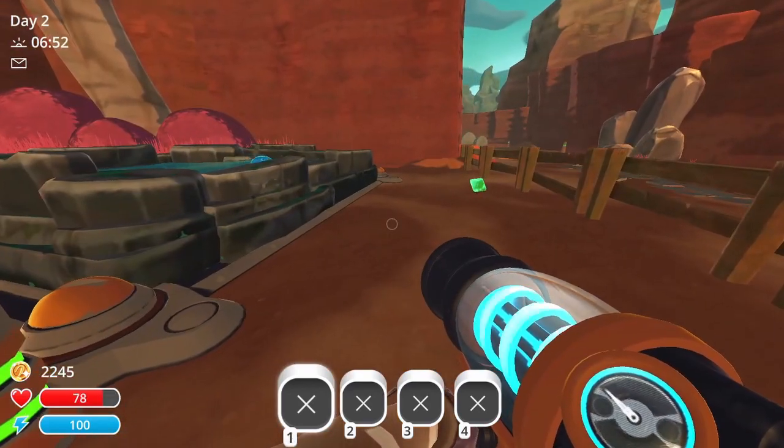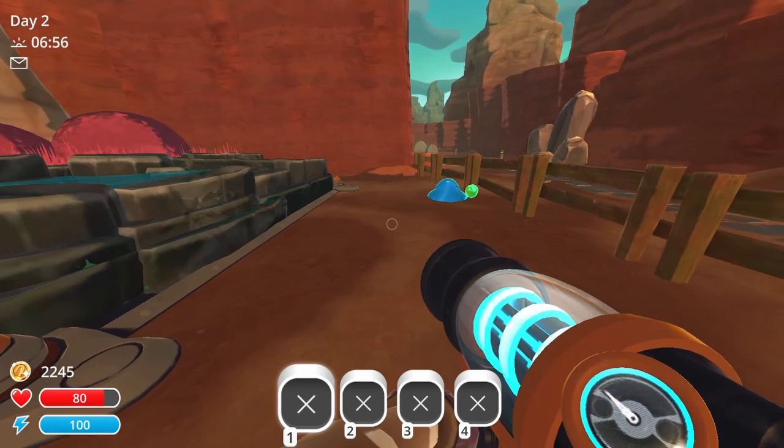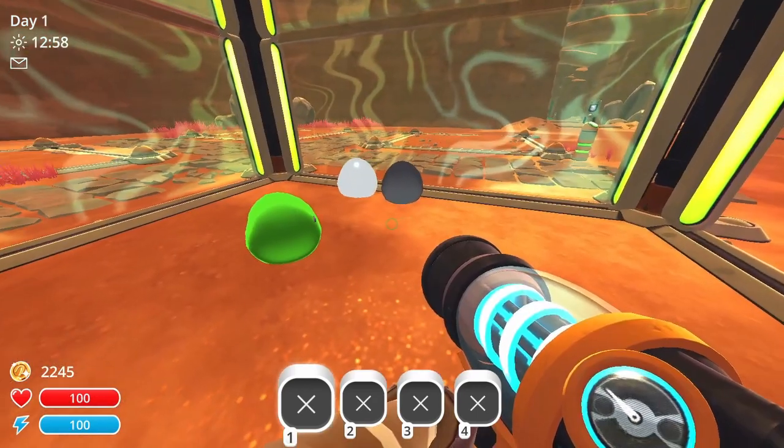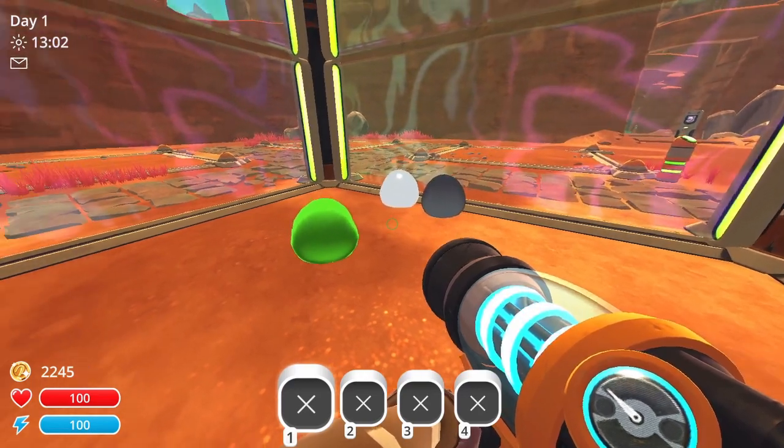To create an Acid Slime, throw a Rad Plort near a Puddle Slime and it will eat it, transforming into the new slime. These three new slimes act somewhat like regular slimes, and somewhat like typical Puddle Slimes.